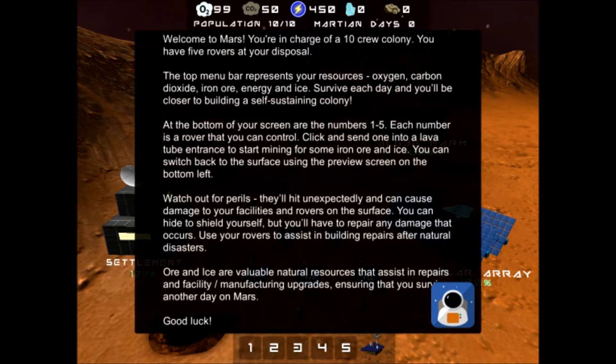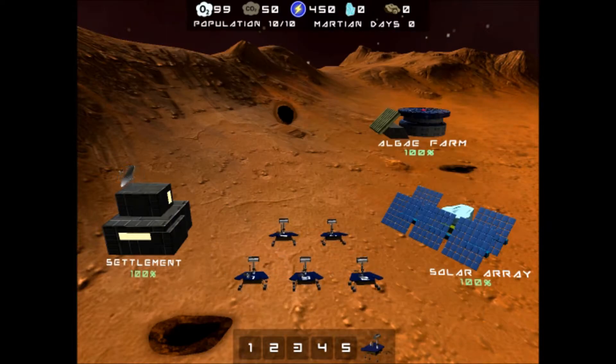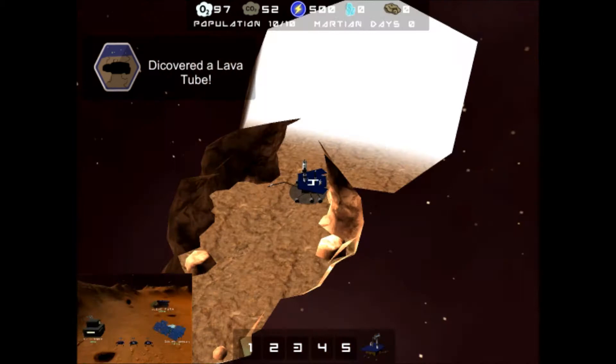The Mars Endeavor Lava Tubes is an educational game about the exploration of Mars and the sustainability of life on a small Mars colony. It is a complex real-time strategy system with intuitive controls, extensive resource framework, and researchable upgrades.